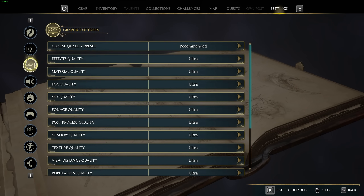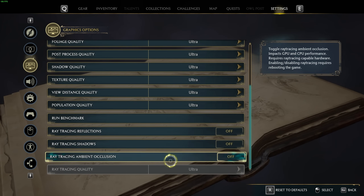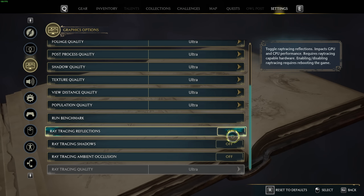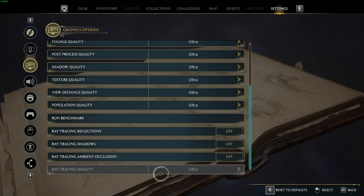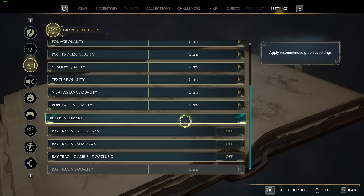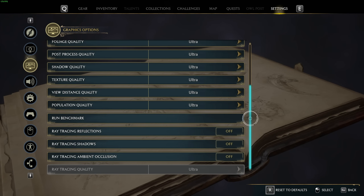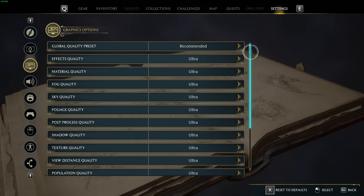Back to settings, and this time across to graphics options — we have a ton more here to go through. Obviously at the very bottom we'll disable all of these ray tracing effects if you value FPS, but you can turn these on, restart your game, and see the impact it has on FPS. Ray tracing quality — dropping that if you choose to have ray tracing enabled should claw you back some of those FPS you lost. The run benchmark option here isn't a benchmark like you'd expect with a camera that flies around — instead it just automatically sets all of your graphics options to whatever it assumes is best for your computer, whether that's true or not. I'd recommend against clicking this.